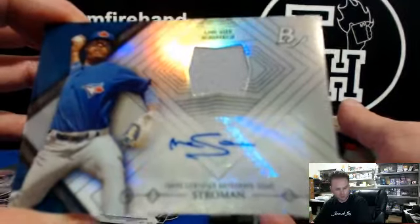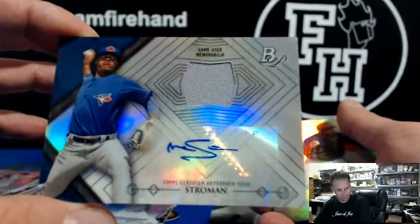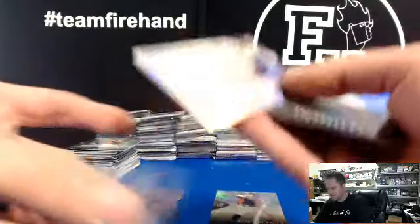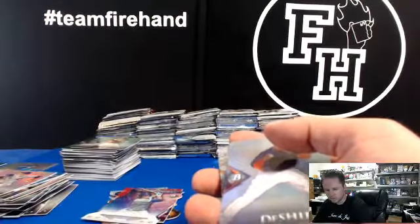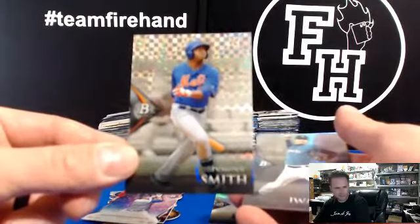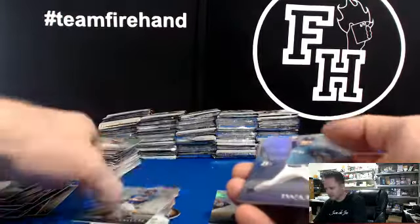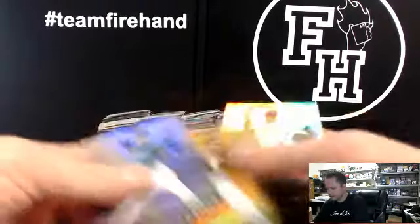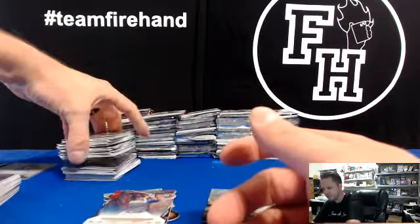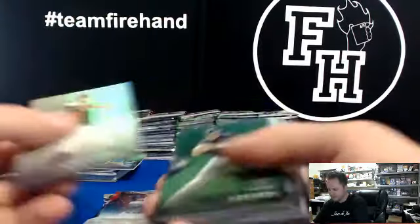Blue Jays and Royals is the combo spot — JB Woods 44 got both hits. Stroman autographed jersey. Got an X-fractor of Dominic Smith for the Mets. We can pick a number for sure — there's way more options. Pick a number's great, one of my favorites.